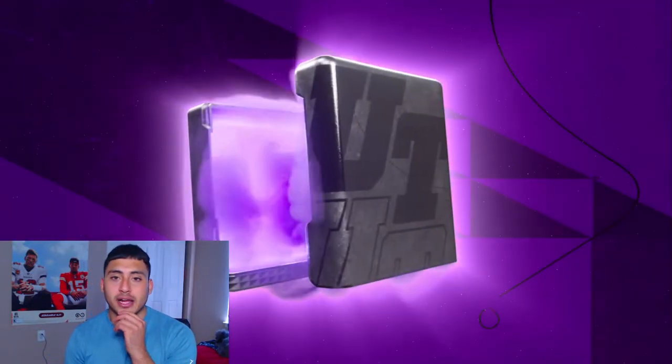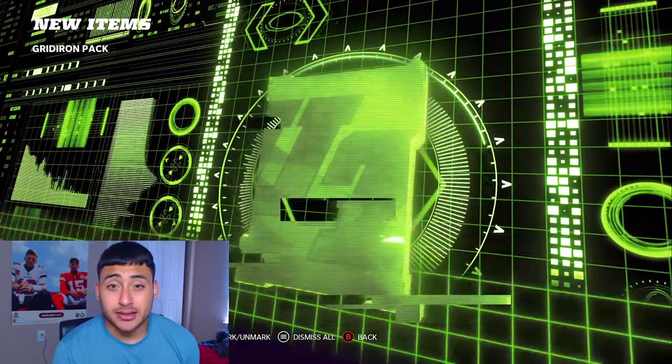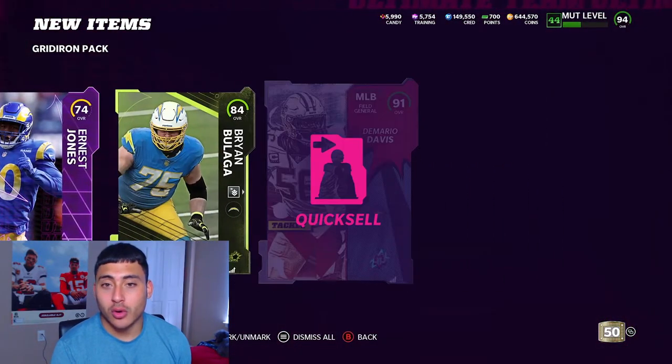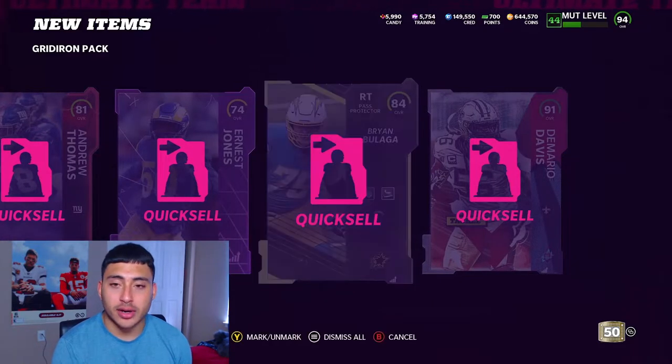Next, we're going to open up the Gridiron pack. Let's see if we get something good. We got a 96 overall Mike Evans — but no, not what I was hoping for. Overall, not bad for training. This is what we got from our free Gridiron pack.